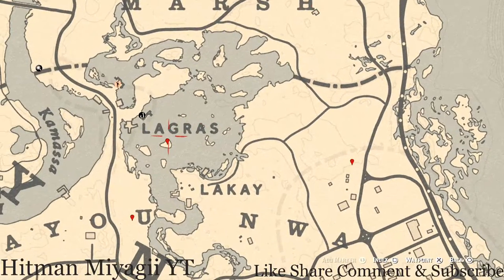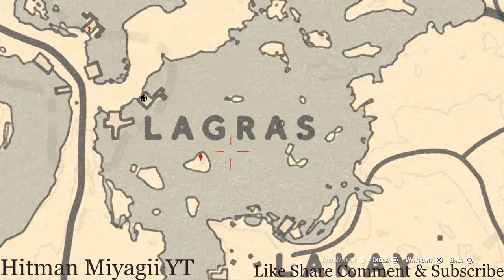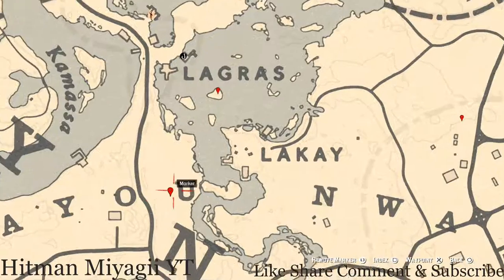Go over to the left a little bit, underneath the word Lagras — you don't pronounce the S — and right here on this island you will hit on a random arrowhead. Pull out your metal detector on this island, next to the tree, right next to the base of the tree at this location, and what you will hit on is a random arrowhead.